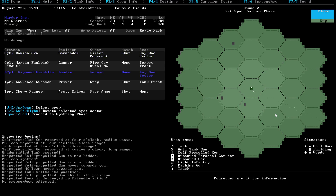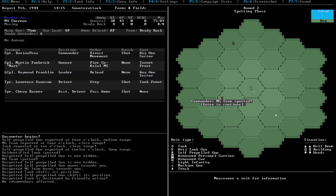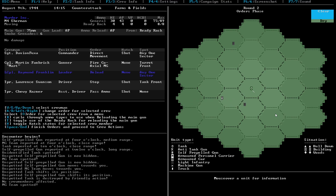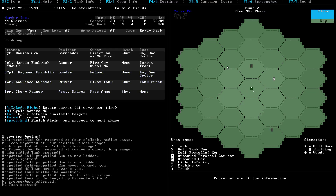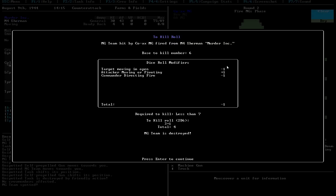Let's look this way. And you guys look behind us. There's an MG team over there. Let's just pivot the tank. We're going to fire the coaxial machine gun at this guy. We could see him, so he's hopefully going to get killed. There we go - we killed the machine gun team.